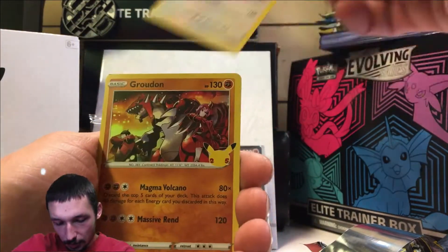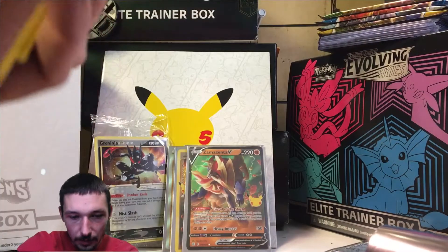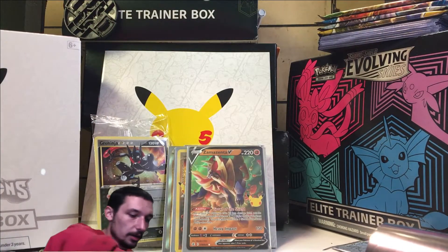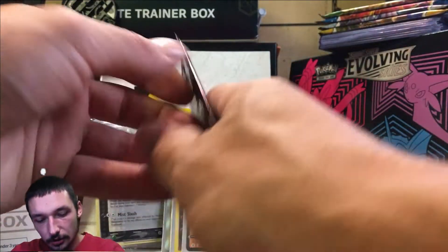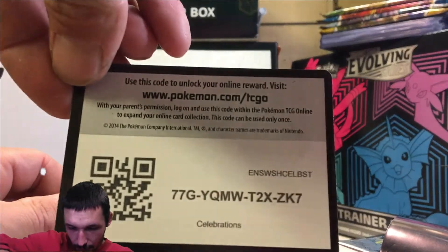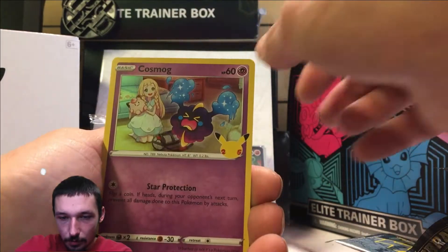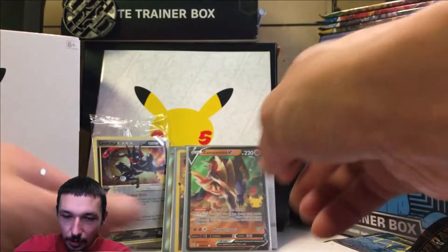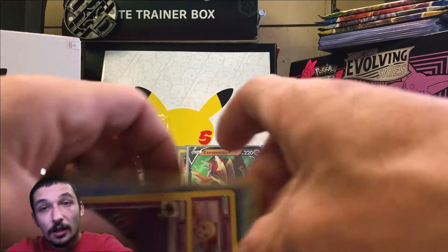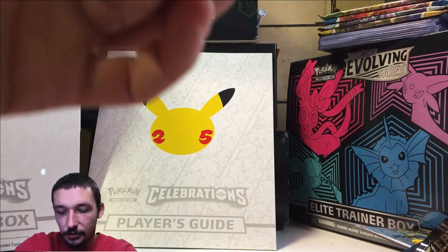Pack nine: Lugia, Groudon, Kyogre, Lunala. We have one more Celebrations pack — let's not get too hyped up, but this could be the pack where we get the Charizard. Last pack: we got the holographic Palkia, Cosmog, Lunala. Not the best hits, but we did get some good ones earlier on.